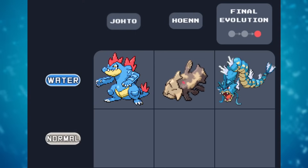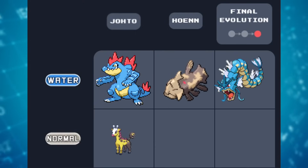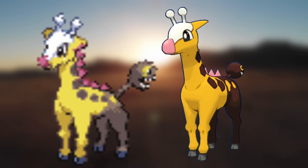Now onto the second row. The first square needs a normal type Pokémon from Johto, and what better than the underrated Girafarig? I've always thought this Pokémon was cool, and now it even has a bigger evolution. Though most sprites just kind of have it standing there, so making the jump to 3D was pretty easy.